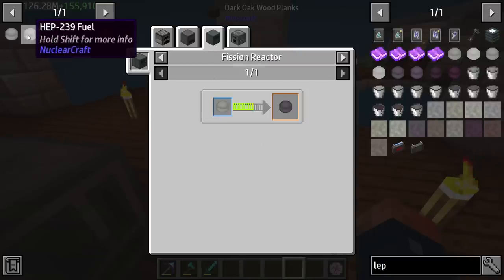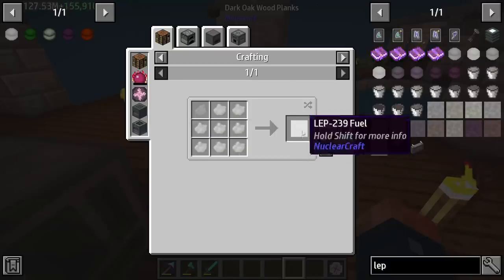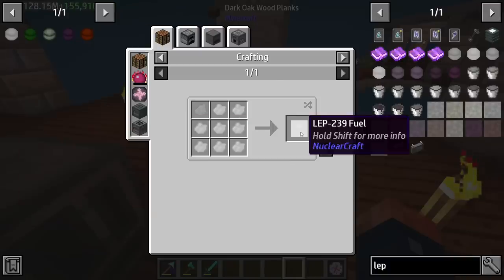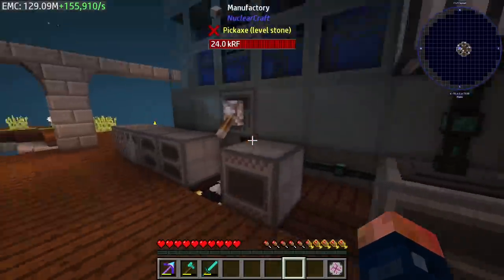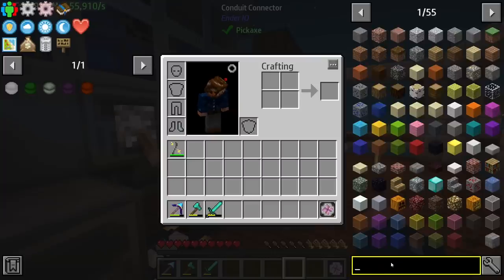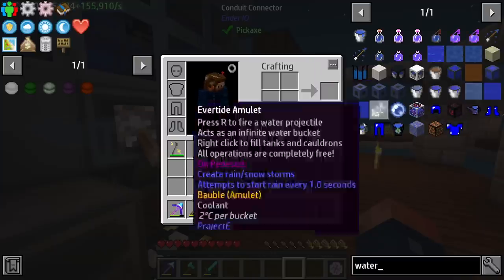That makes it a little bit easier on us. This stuff can go directly back into the machine we've been using for everything else because it doesn't require too much - it's only 40. It does require a little more time, but I think we can modify this setup. I might go back to water coolers since water coolers can do 60.